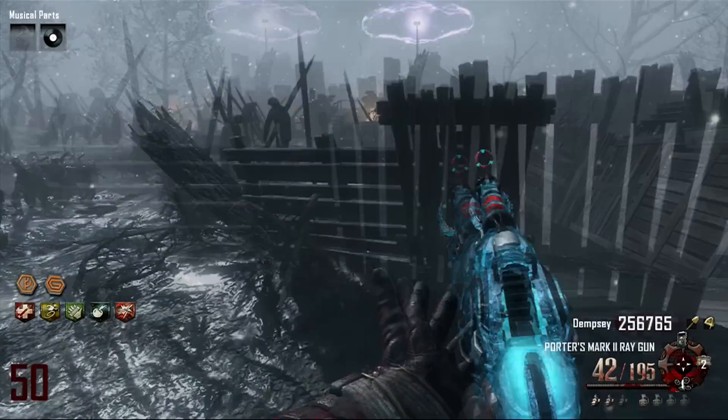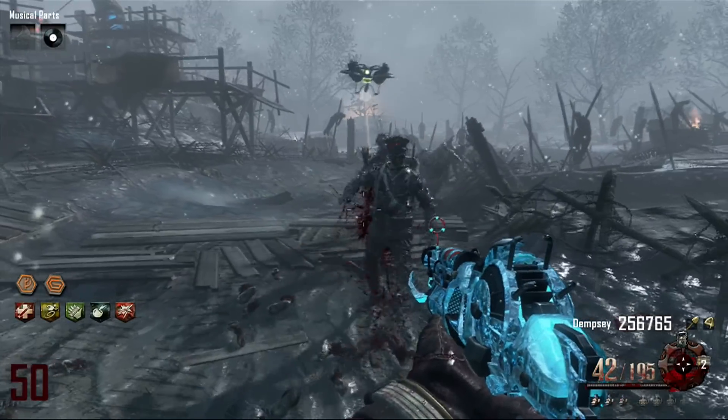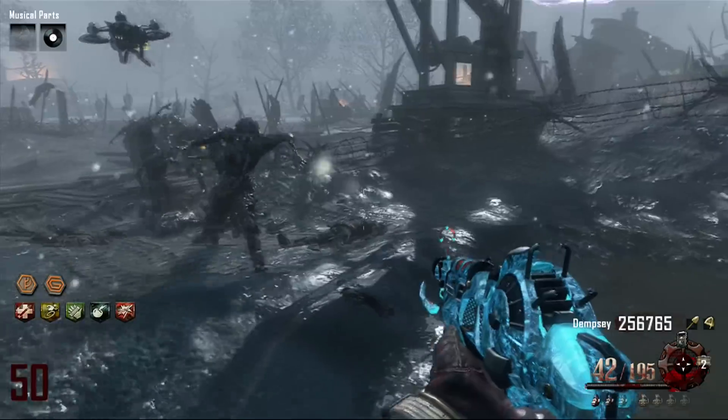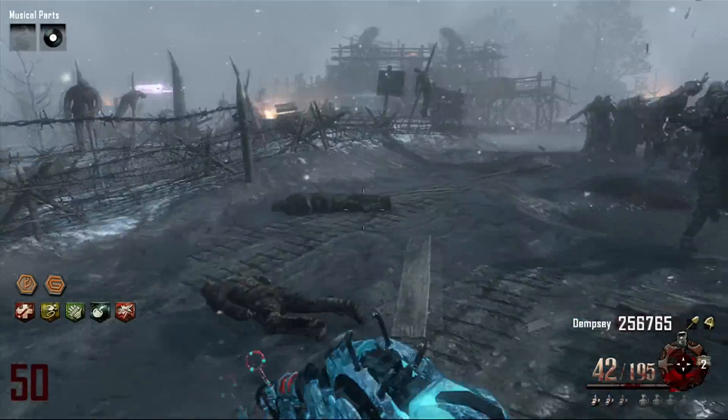KrazyRabbit here showing you guys the Maxis Drone on round 50. The Maxis Drone is actually pretty useful in high rounds. If you're playing with a friend, Maxis can revive your friend and also kill some zombies. But if you're just playing solo, the only real thing you can do is kill some zombies.